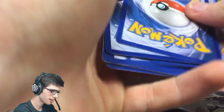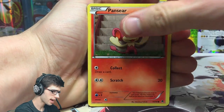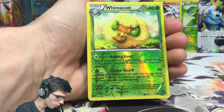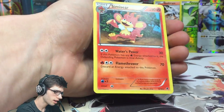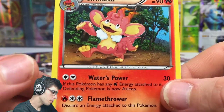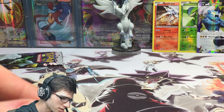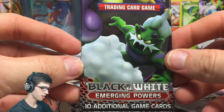That card looks so much better in person than it does in the scans, let's be honest. Third pack — we've got Gothitelle, Drilbur, Pansear, Deerling, Swadloon, Krokorok, Pokemon Catcher, Klang, a Whimsicott reverse uncommon with Helping Hand and Cotton Guard, and a Simisear with 90 HP, Water's Power, and Flamethrower. Not a bad art in my opinion — it's kind of just walking through the edge of a forest.